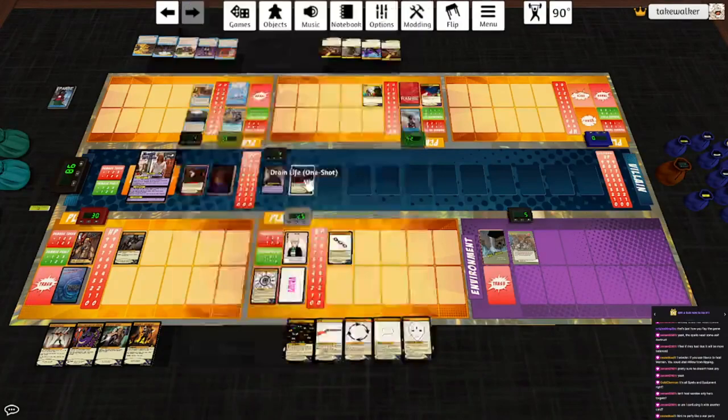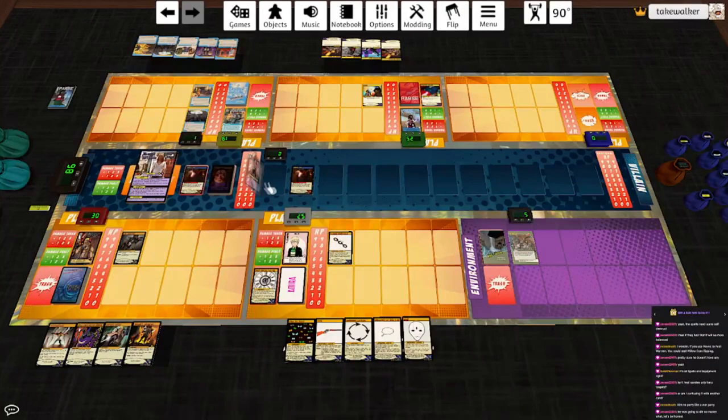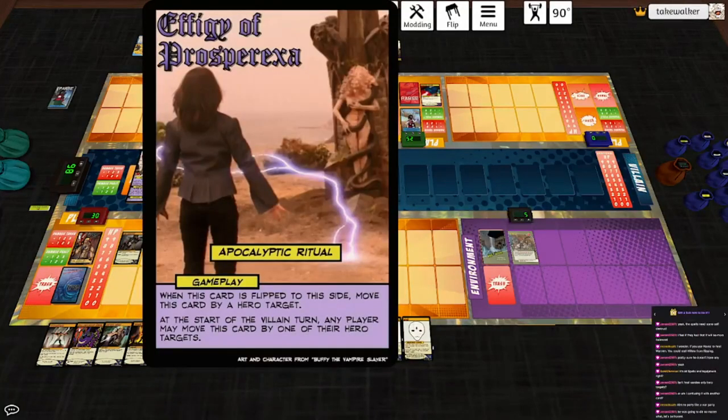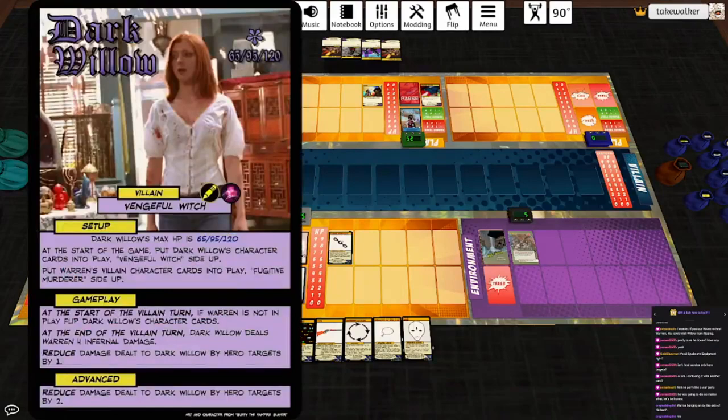She kills Warren - oh, he flips, right. Two Effigy of Prosper Exa: when this card is flipped to this side, move this card by a hero target. Start of the villain turn, any player may move this card by one of their hero targets. Let's put that on Titan for now - he should be good. End of turn, she does nothing. Bye, Warren.